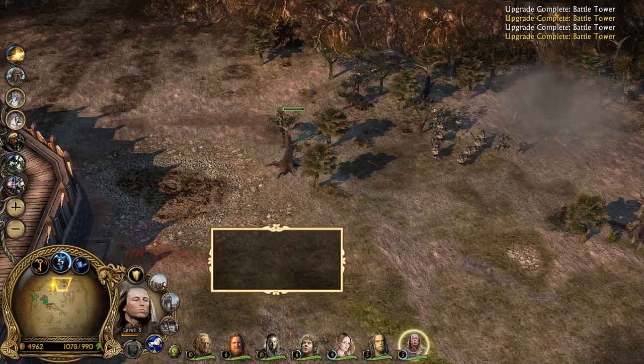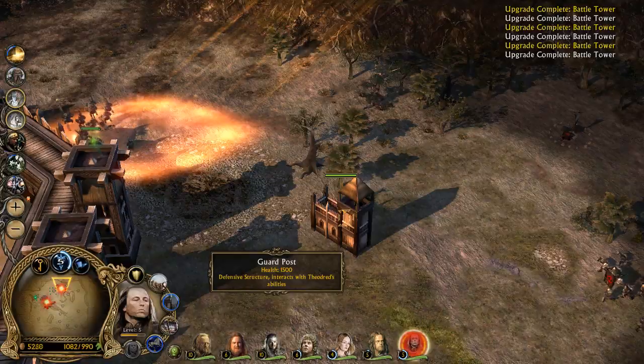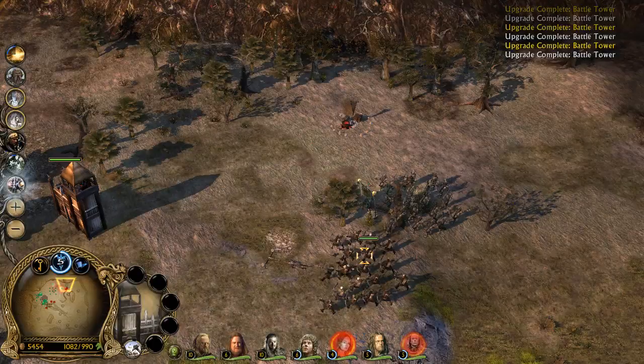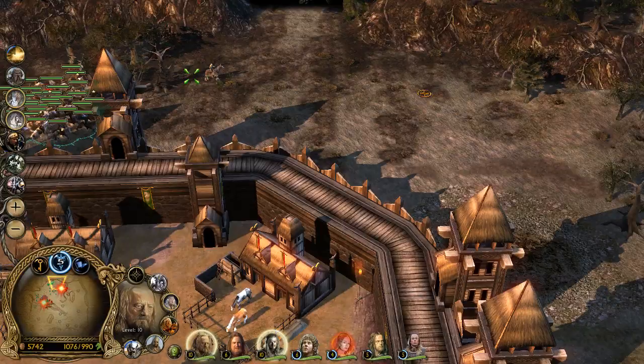We'll build here — we'll garrison there. I want to garrison — thank you. Get out of there. Horsemen are ready. These Mordor heroes are level 5 — all of these guys are level 4.